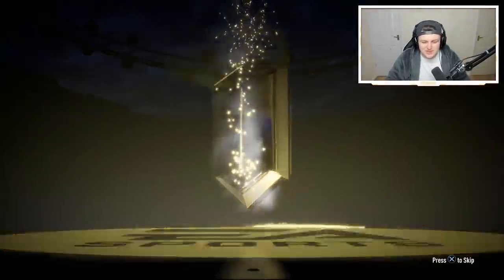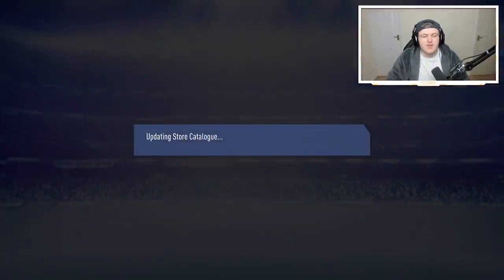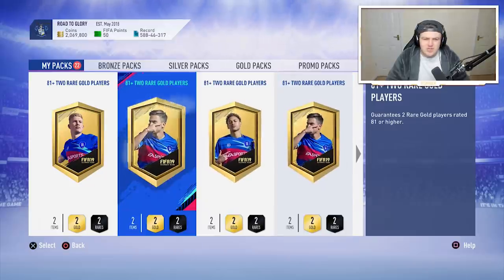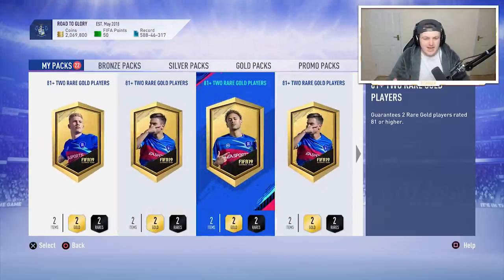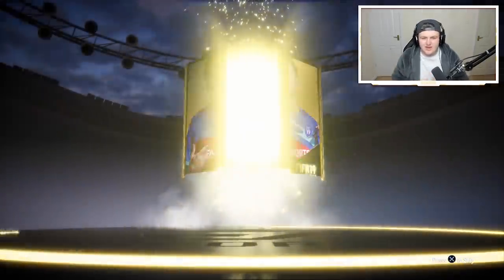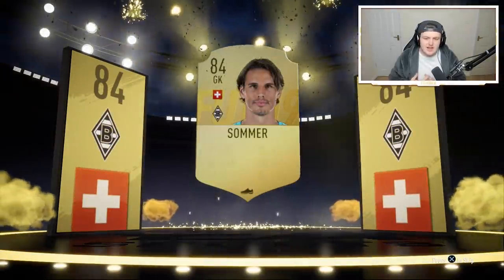That's why I love the 81 plus SBC. It takes 11 rares to build, so it's probably going to cost you anywhere from 7,700 coins to 10,000 coins depending on whether you're buying on bid or buy now. If you mass bid, you can get them for around 7,700 coins, and you get 2 rare 81 plus players per pack.